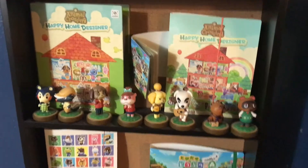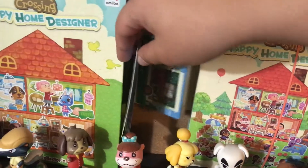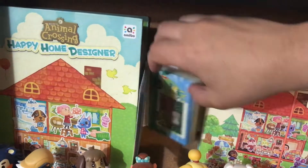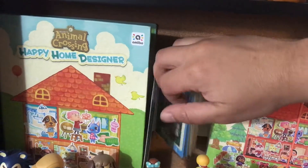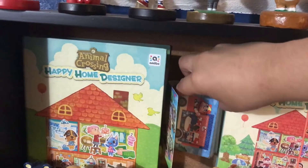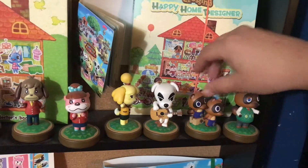Over here we have all of the books for the Animal Crossing Amiibo, including the Hello Kitty ones from Japan. There are the seals — these were only released in Europe and Japan if I can remember correctly. These are the Japanese cards: series one, series two, and the blue book here is series three, series four, and this is the Welcome Amiibo RV set.